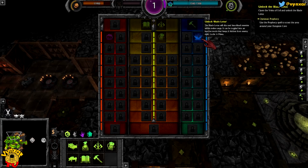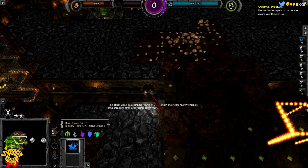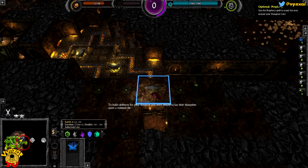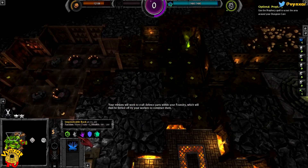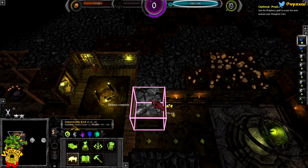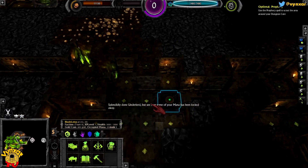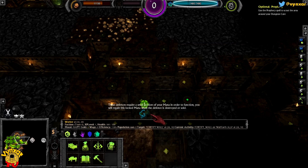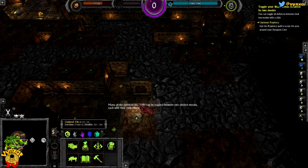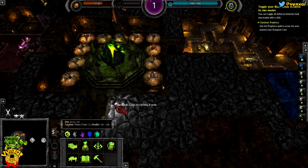What is it? The Blade Lotus seems pretty efficient. The Blade Lotus is a spinning flower of destruction that tears nearby enemies into shredded flesh as it pushes them away. To build defenses for your dungeon, you need simply to lay their blueprints upon a claimed tile. Your minions will work to craft defense parts within your foundry, which will then be ferried off by your workers to construct them. Defense complete. Splendidly done, Underlord. But see how some of your mana has been locked away. These defenses require a small portion of your mana in order to function. You will regain this locked mana when the defense is destroyed or sold. Many of the defenses you build can be toggled between two distinct modes, each with their own effects. Toggle the Blade Lotus by clicking it now.